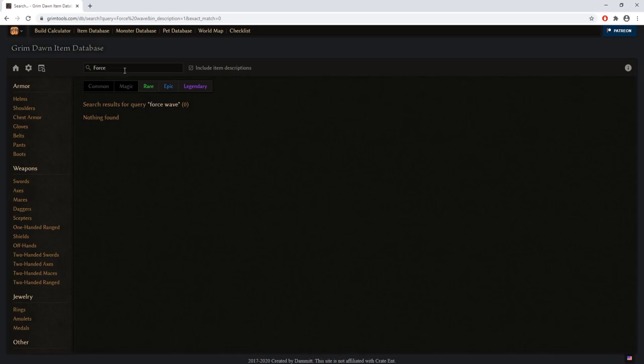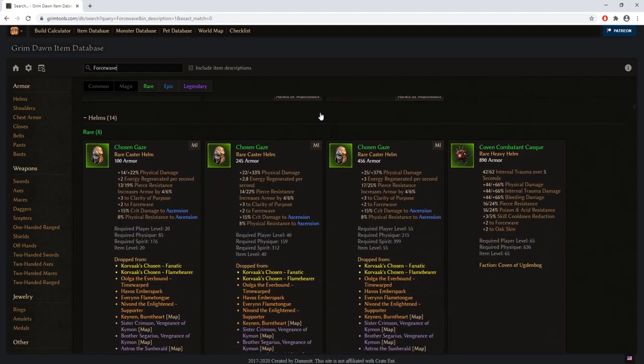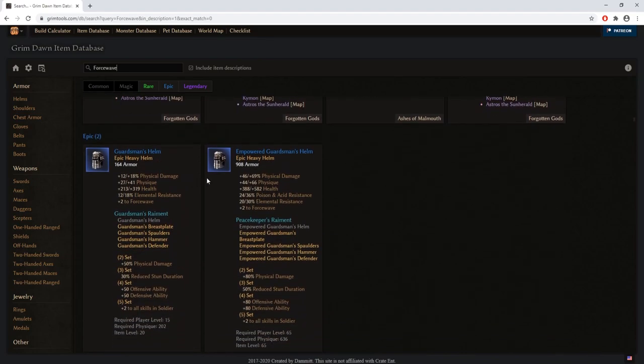Searching for force wave in the database, you'll see a platter of items. A quick note: I recommend using the Grimtools database to check what items you want to get, where you can get them, whether there's a specific boss name or blueprint involved, the recommended level requirements, attribute requirements, general item level, and all possible stats.